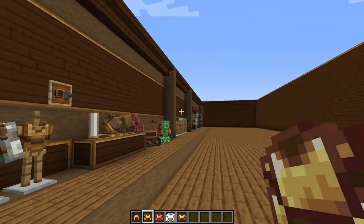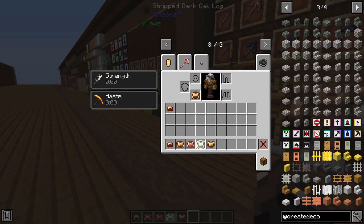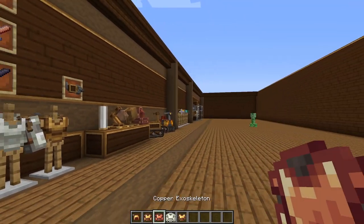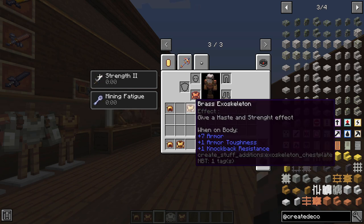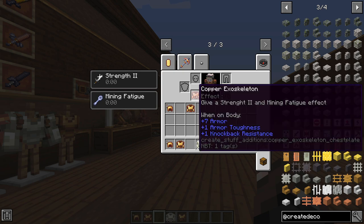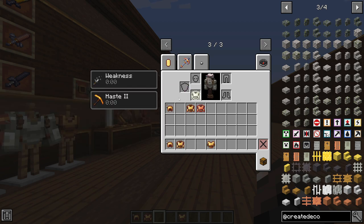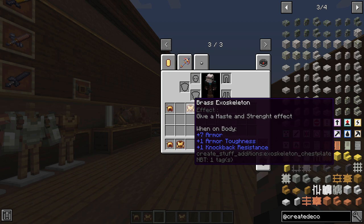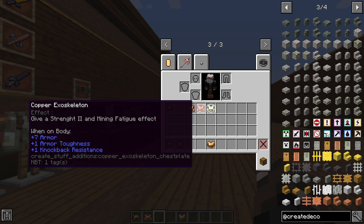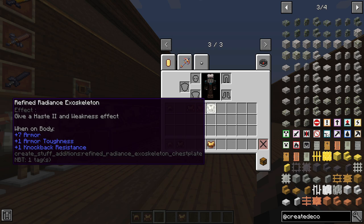The next item is the Brass Exoskeleton, which adds strength and haste effects so you're a bit stronger and can mine a little faster. The Copper Exoskeleton adds strength 2 and mining fatigue, so it's a bit stronger than the Brass Exoskeleton but you're not going to be able to mine. The Refined Radiance Exoskeleton adds haste 2 and weakness — so you can mine a bit faster but you won't be able to fight as well. In summary: Brass lets you both mine and fight a little better; Copper makes you fight a lot better but mine worse; Refined Radiance lets you mine a lot faster but fight worse.